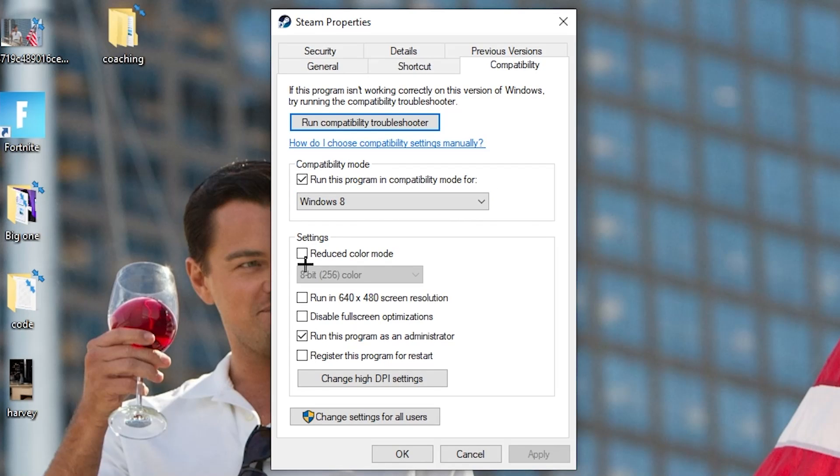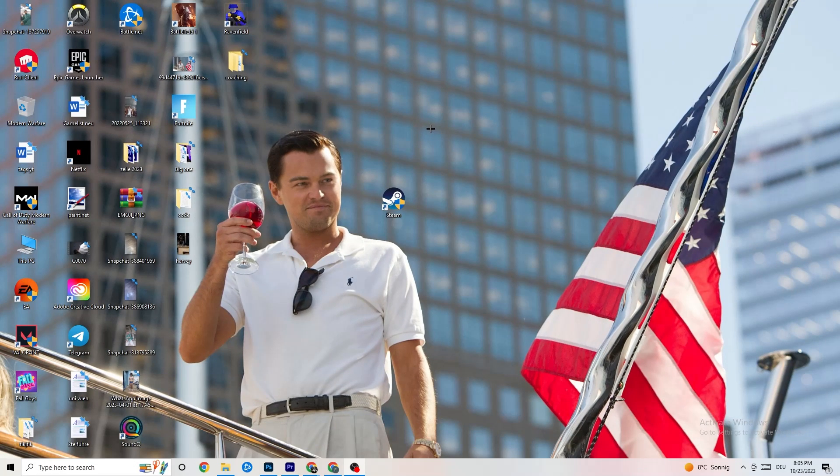Disable 'Reduce color mode', disable 'Run in 640x480 screen resolution', disable 'Full screen optimizations', and enable 'Run this program as an administrator'. Then hit Apply and OK. Restart your PC — afterwards you'll see the administrator symbol on the shortcut, and the program will always launch as administrator, which should help reduce crashing issues.